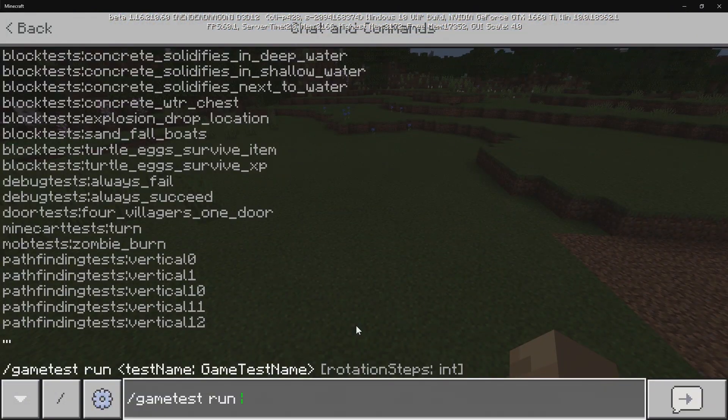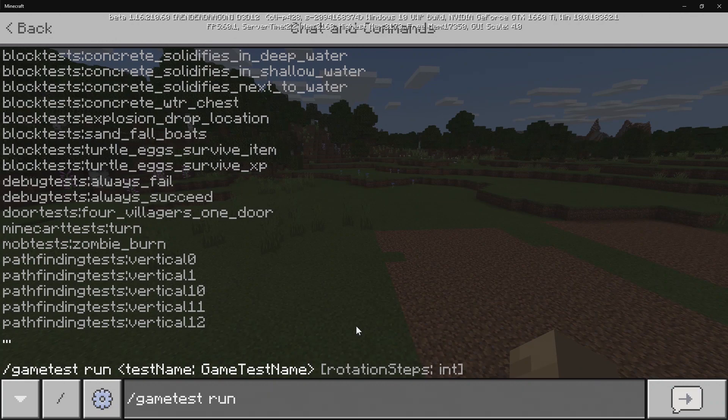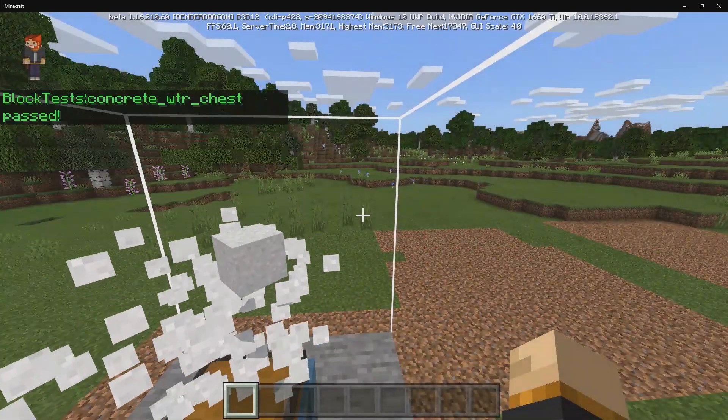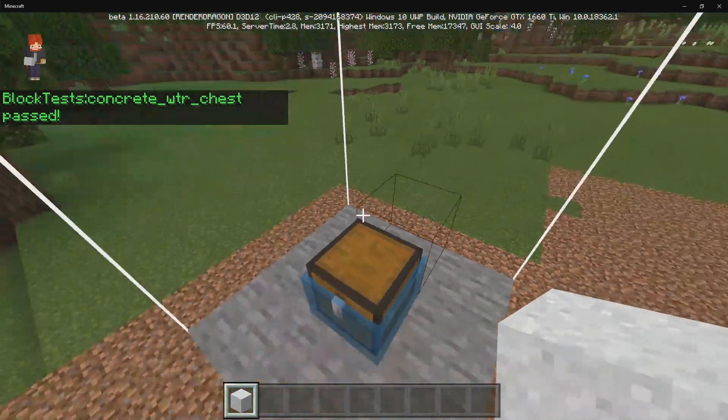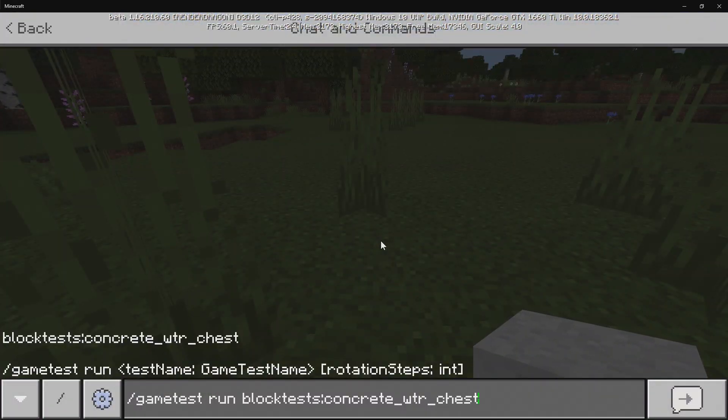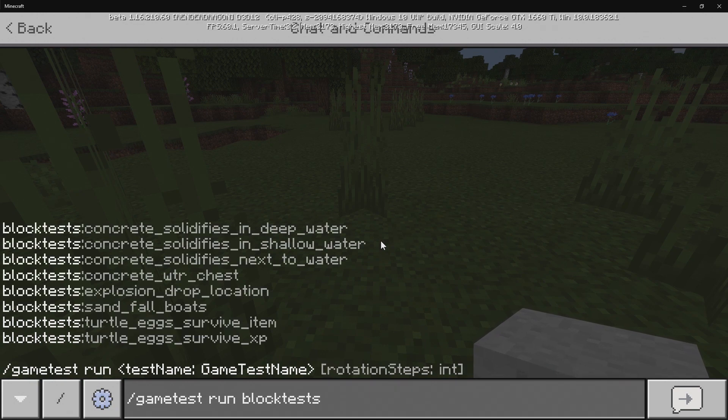We've got Concrete Solidifies in Shallow Water, Solidifies Next to Water, and Concrete WTR Chest — not sure what that is. If I press Enter, it's just concrete that breaks on the chest. There's nothing inside the chest, but if you want to test concrete breaking off something, that's the way to do it. If you want to see every single test for blocks, you can type in block tests right after run and find all the different tests for blocks.